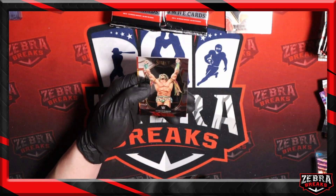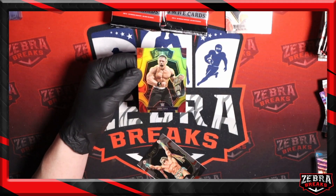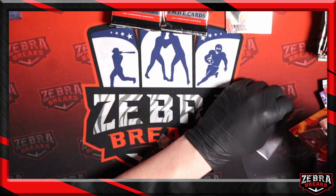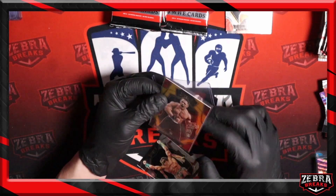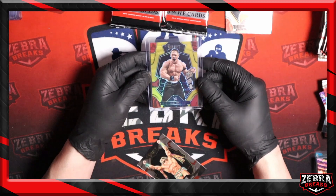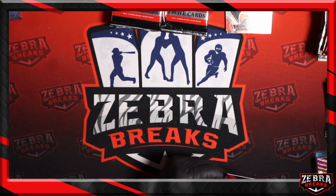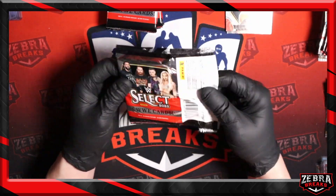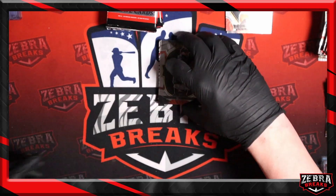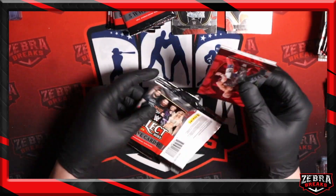And what do we have behind that? John Cena premier level gold to 10. Holy crap — two John Cena golds, two of 10, in one case! Between this and the color wheel — I'm borderline exhausted but we go. What a case. And that's zebra print — so there's our zebra print case hit as well. All in these three boxes.